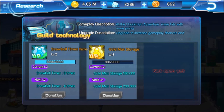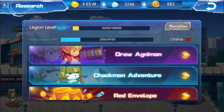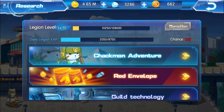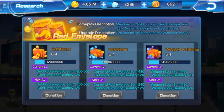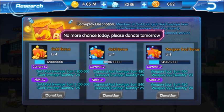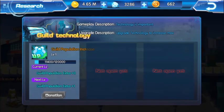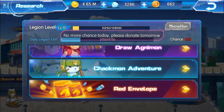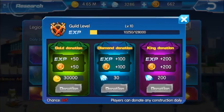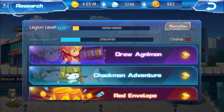Once Chuckmon Adventures reaches level two, don't upgrade it anymore — it's not worth the time. In guild donations, focus first on the diamond red envelope (diamond storage), second on the gold bonus, then guild technology when it becomes available, then drag the new one, and of course always keep up with guild level — don't forget that one.